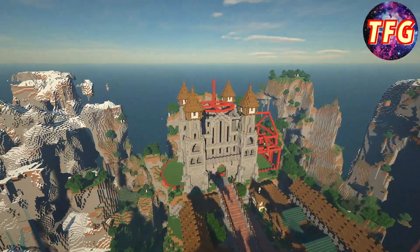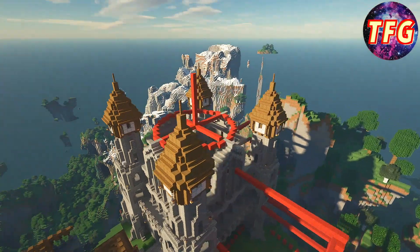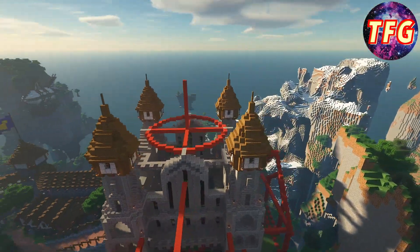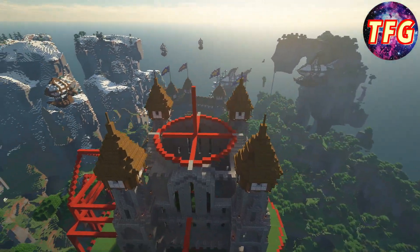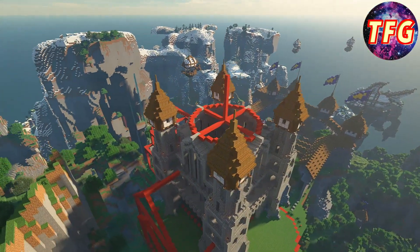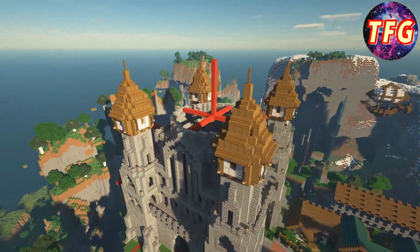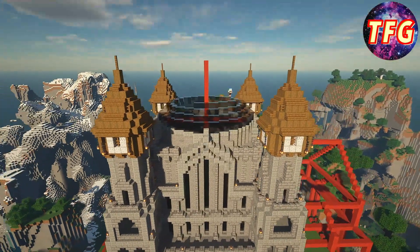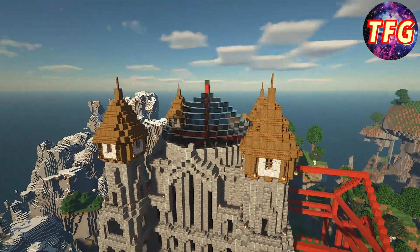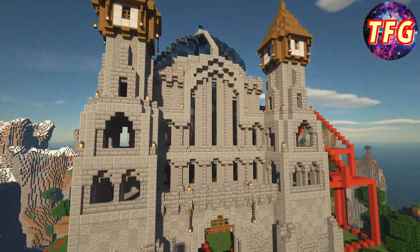Now it is time to connect the upper walls to the tallest part of the castle, which will be a large glass dome. I chose to use two different colors of glass to make this dome — gray glass and light gray glass — just to add a little bit of texture.